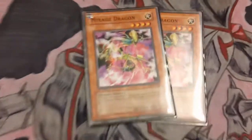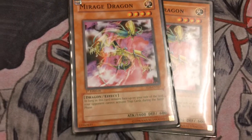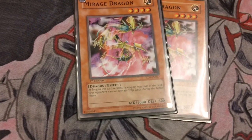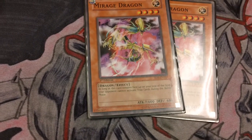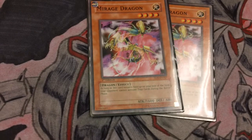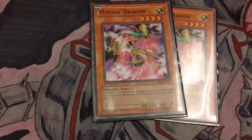Mirage Dragons — their ability states that during the battle phase your opponent can't activate trap cards. So when I've got a massive field and my opponent's got a full back row, if I have one of them on the field, I can attack freely without worrying about Mirror Force or Dimensional Prison or anything like that that would destroy my cards.